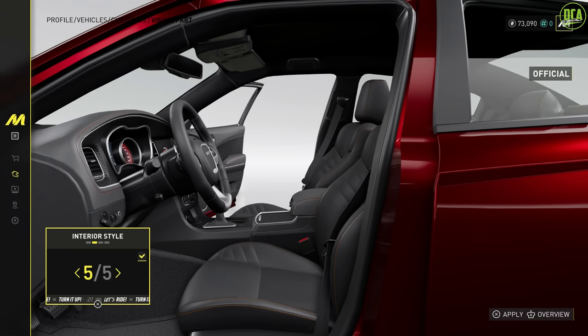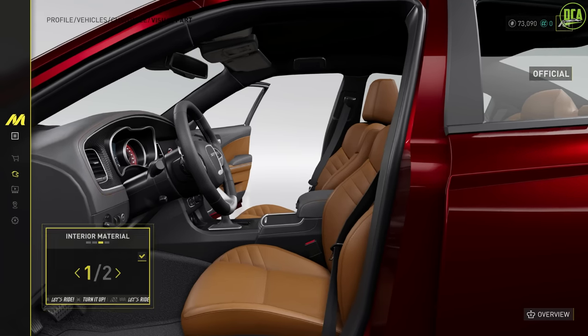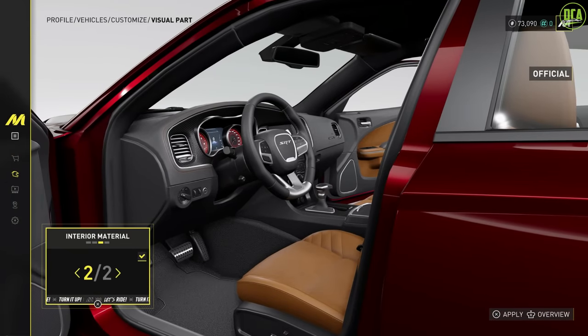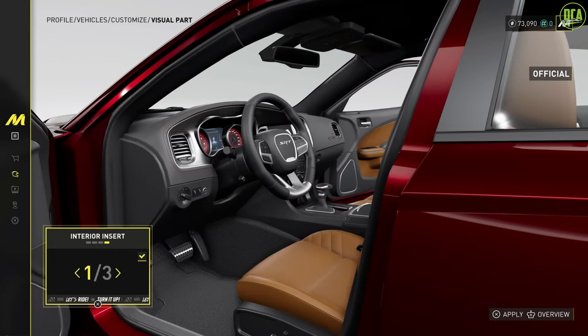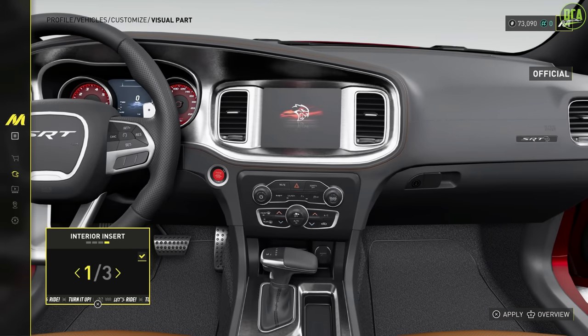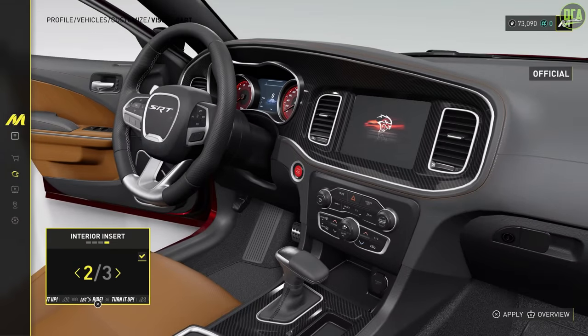This is not OEM — OEM meaning original, for those who don't know. That would definitely be number two, so we'll do that. Material — oh, this makes it like suede looking. If you want the whole dash and door panels in suede, that's an option, but I think we'll keep the leather. And then here we got interior material — you got carbon and then gloss black. The stock one had like a matte carbon, but you can't keep that if you change the interior color. That kind of sucks, but I guess we'll go with the gloss carbon.